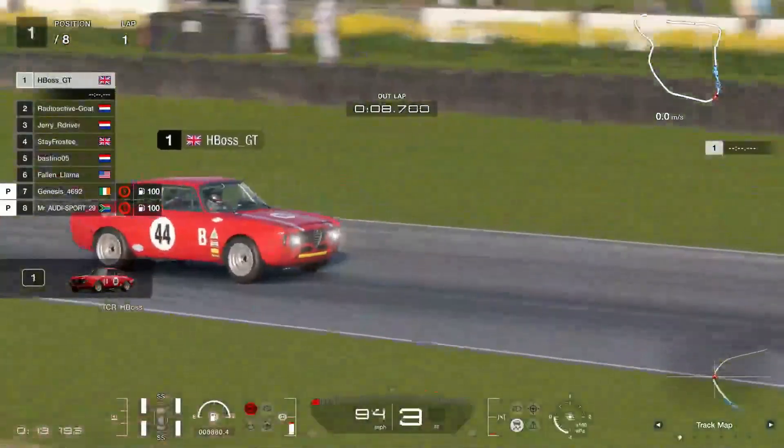Mr. Audi Sport coming on the fastest lap of 1:18.420. Genesis about half a second behind at the moment, also rocking a Mini. HBoss is in alpha — he's got a 1:20.245, 1.8 off the lead. Frosty's improved to a 1:23, coming in at sixth position. Bastion with the red and black attack Batmobile in fifth position right now.